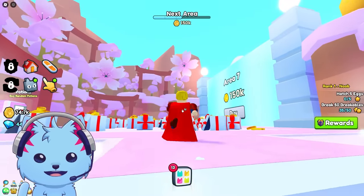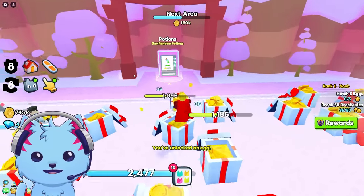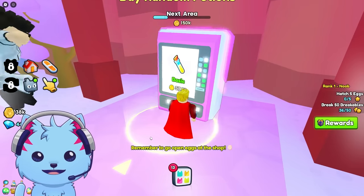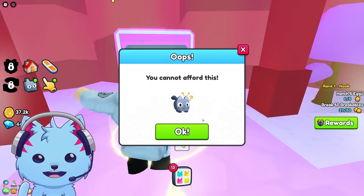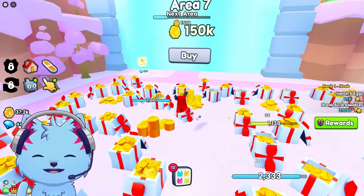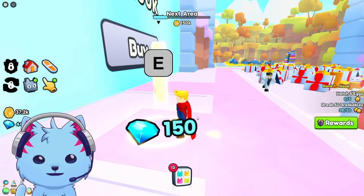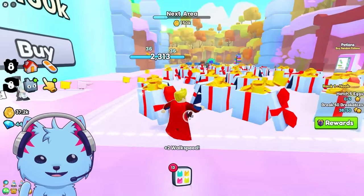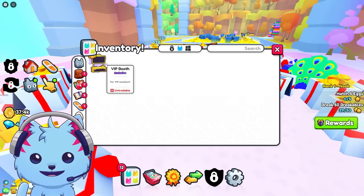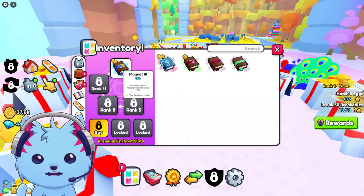We're in zone number six. You can buy random potions - let me purchase one. Never mind, I'm poor now. The next zone costs a lot. This is where I get stopped, but there's so much to this game - it's kind of exciting. I have a new booth, a new hoverboard, and so many new enchants.